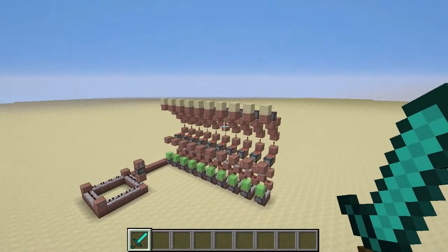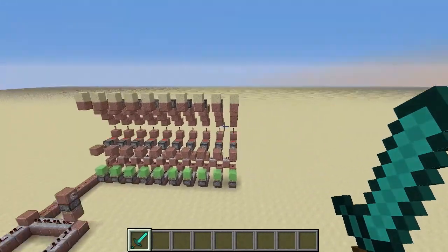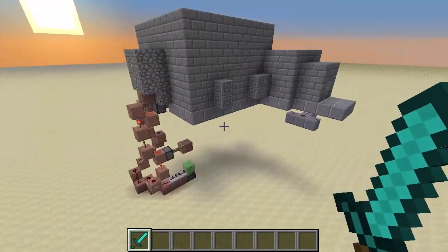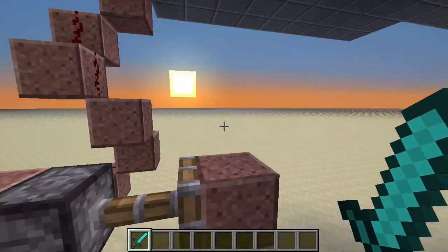If you saw my earlier video with the little waving sand machine, which just made them sort of wave up and down as it landed, then you know what this is. I've found another use for it — it turns out that anvils can actually be thrown up in the air by these as well.